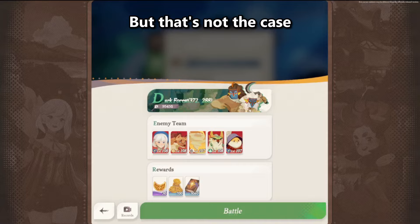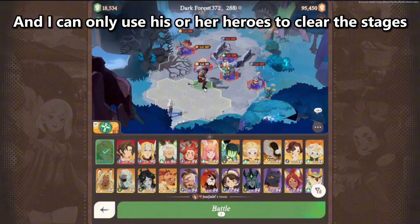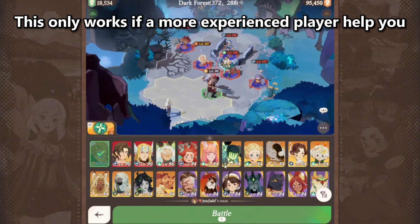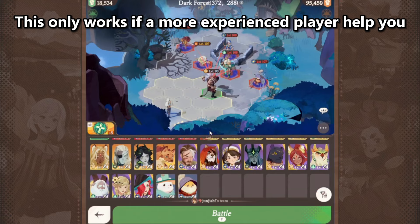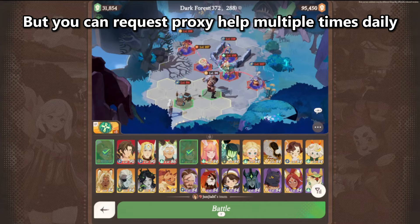For help from Proxy Battles, here I'm assisting in a Proxy Battle, and I can only use his or her heroes to clear the stages. This only works if a more experienced player helps you, or the level difference is not high. But you can request Proxy help multiple times daily.